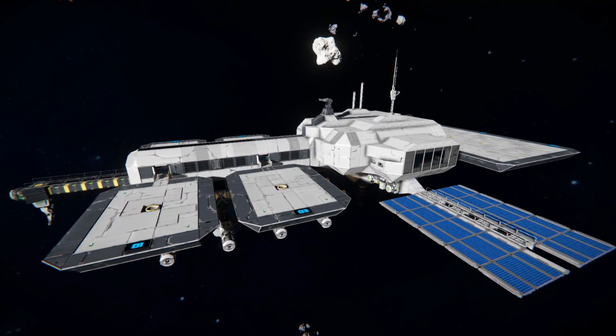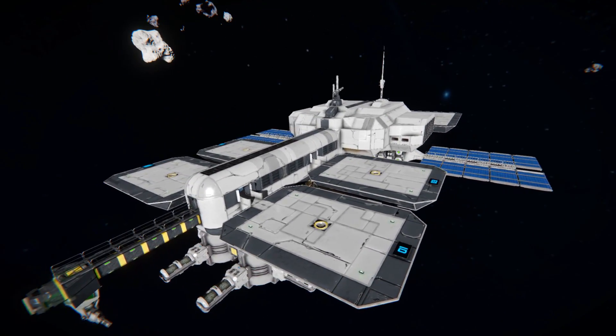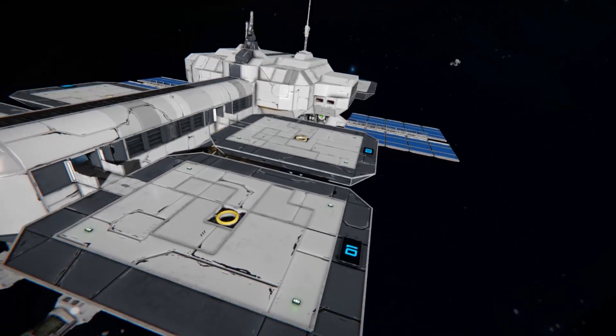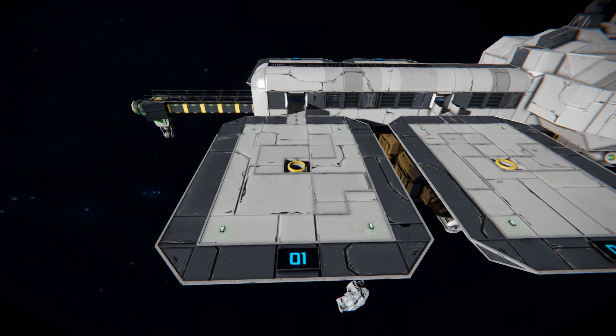Starting around here we have some small little pads, also featured on the other station from the same creator. We've got a small pad with a connector in the middle. This time we've got some LCD screens that tell you the pad's number and some lights which will change colour when you dock — going from green to red.